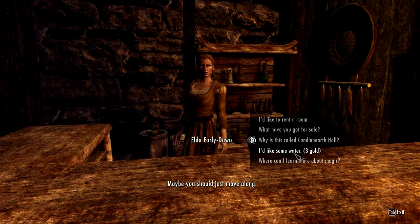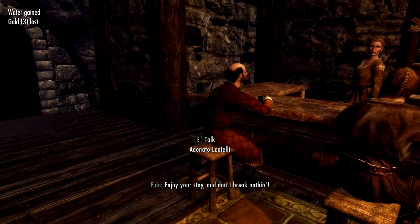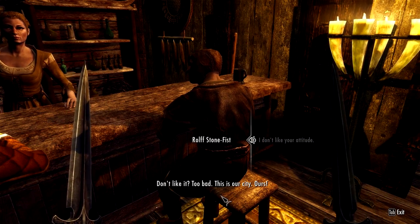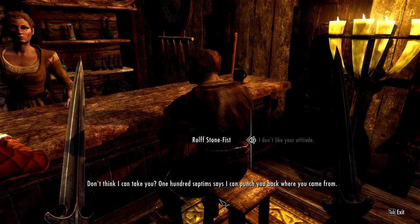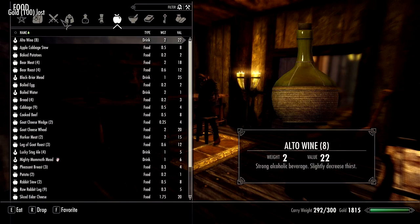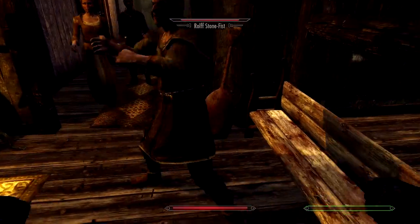I buy a couple of bottles of water, just five for the road. Someone is pushing me around — whoever it is is about to die. A Nord named Rolf is harassing dark elves: 'I walk around the Grey Quarter and let them grayskins know what I think of them.' He challenges me to a fist fight — 100 septims says he can punch me back where I came from. Fists only, no magic. I accidentally have a dagger equipped at first, then we brawl. I wish people wouldn't get into these fights — it's annoying.